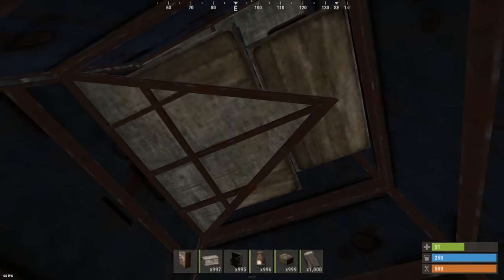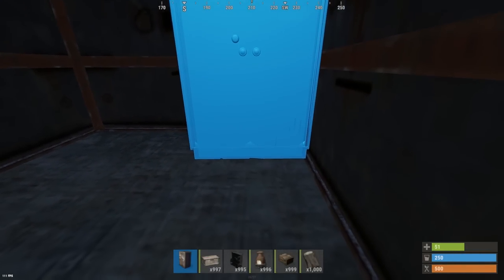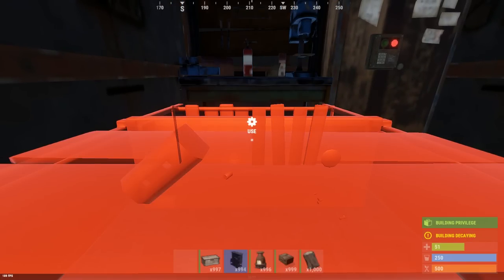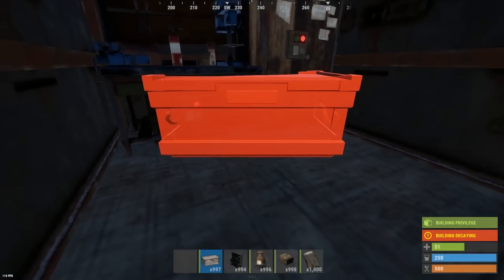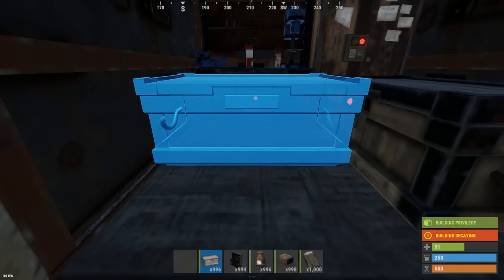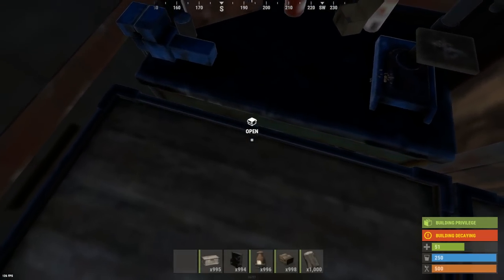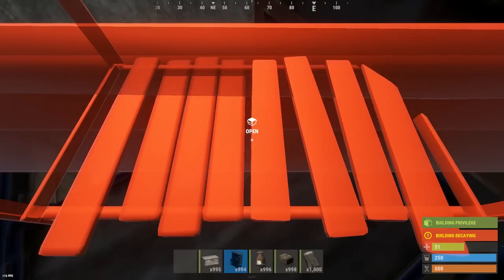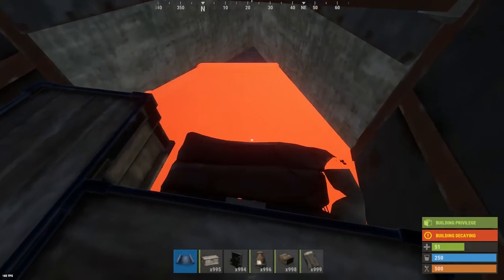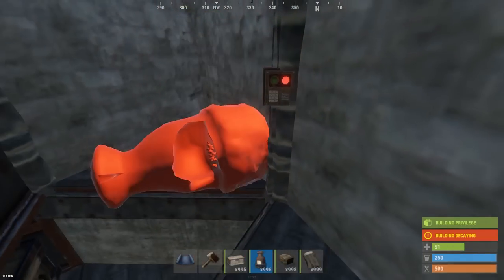For item placement, starting in the bunker room, place a tool cupboard in the right corner and to the left of it a level two workbench. Under the workbench, place a small box pulled forward — you'll see why in a minute. To the right, a large box with another large box wedged next to it against the left side wall. Make sure you can loot the small box through the gap between the workbench and the large box. Finally, place a sleeping bag down here. Also make sure you can place a small half wall, otherwise you won't be able to seal up the bunker later.